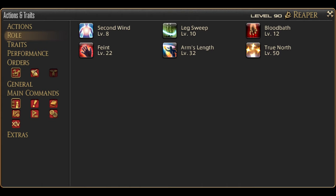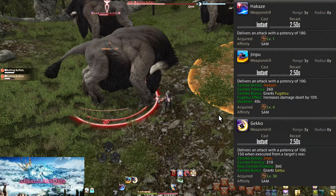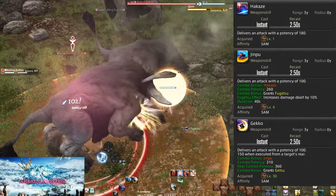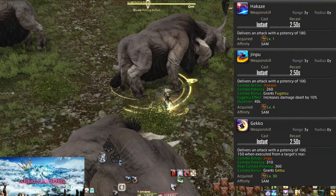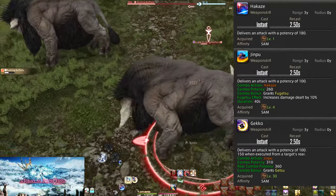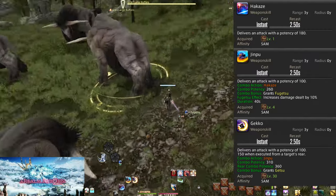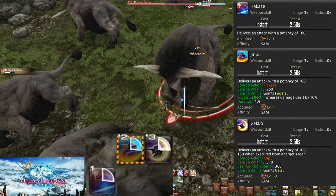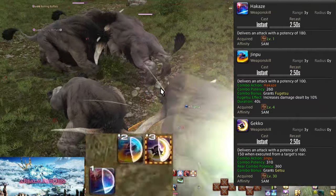Samurai starts at level 50, so we have a lot of buttons in our starting toolkit. Level 1: Hakaze. Level 4: Jinpu. Level 3: Gekko. This is our first basic combo. You should hit your buttons in order, never skipping ahead. The buttons light up when you have a combo active — follow the lights. The lights can mean other things too, so don't get lost in the shuffle.